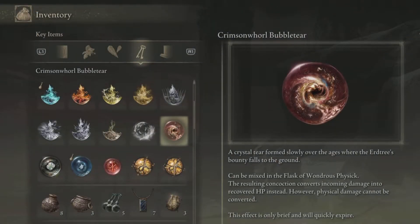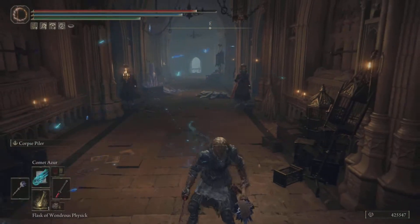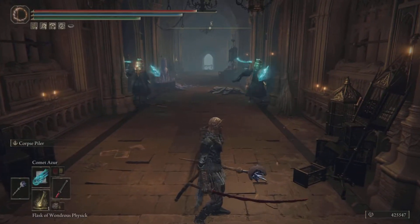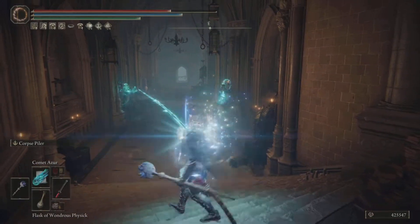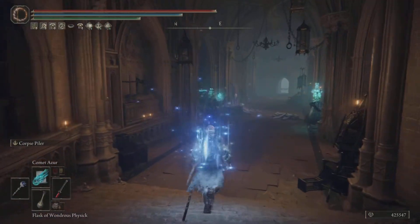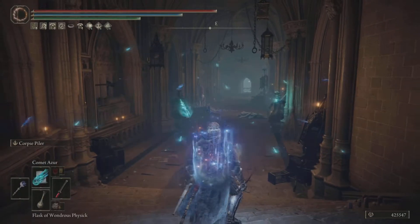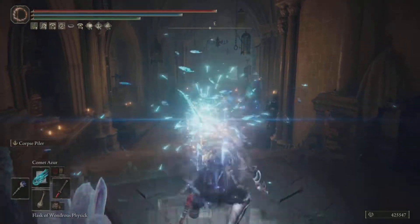Let's have a look at the Crimson Worldly Bubble Tear. We're going to mix this in the Flask of Wondrous Physick. The results of this concoction will give you recovered HP; however, physical damage cannot be converted — it needs to be magic damage. So I went into a school of magic and let them deal damage to me, put this into Wondrous Physick, drink it, and voila — you're getting your HP back.